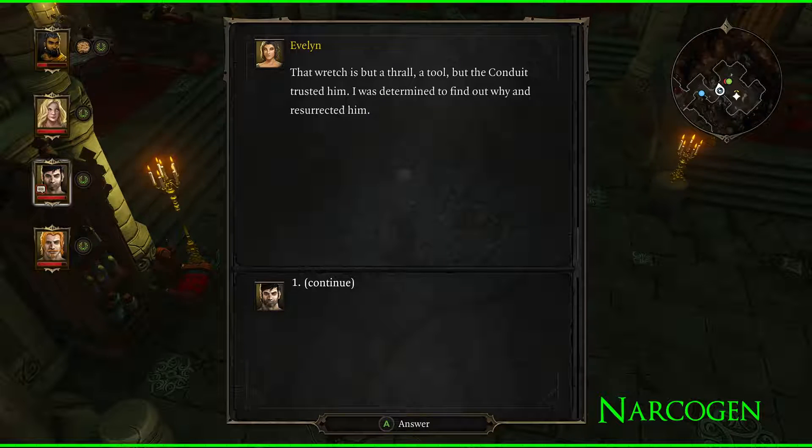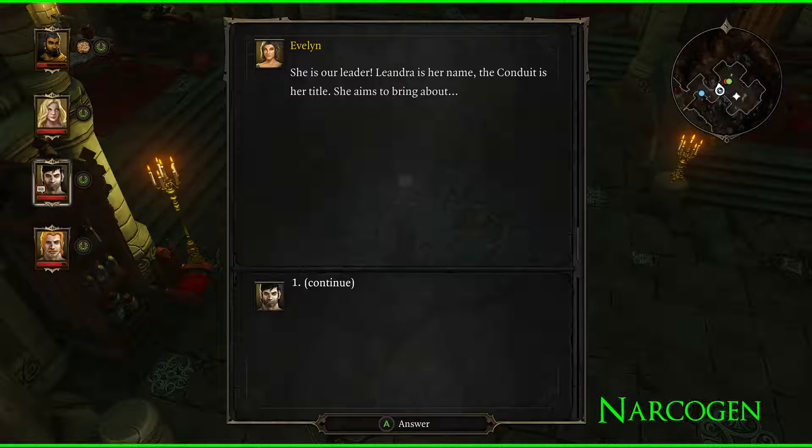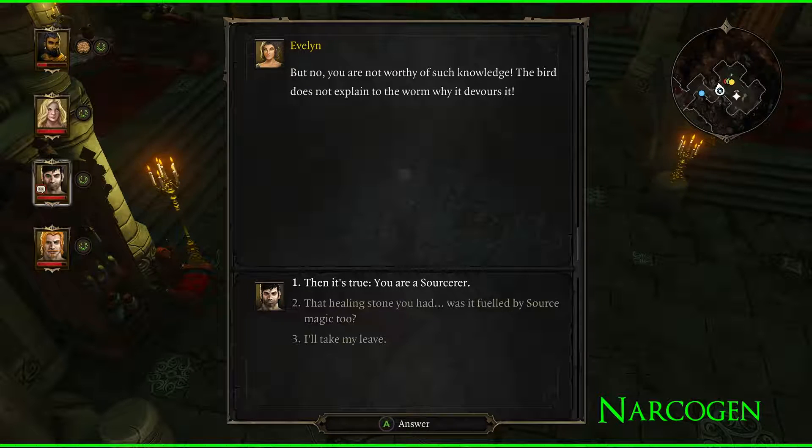So Evelyn stole the body and resurrected him, but she still may not have been the one who killed him — unless she killed him, stole his body, and then resurrected him. 'His unwillingness to cooperate has proven something of an annoyance, but no matter — we're nearly through, aren't we, Jake?' We're going to ask about the Conduit. 'She is our leader. Leandra is her name; the Conduit is her title. She aims to bring about the end of the world. The bird does not explain to the worm why it devours it.' She basically just said 'you sly dog, you caught me monologuing.'